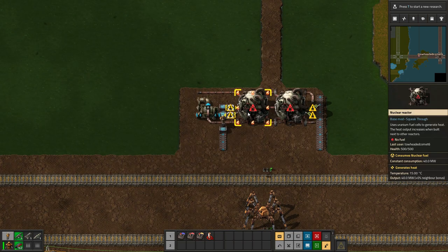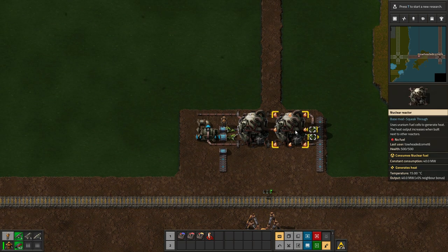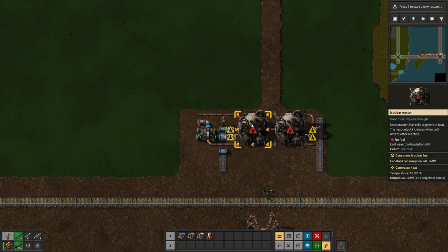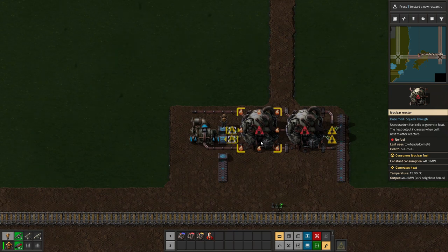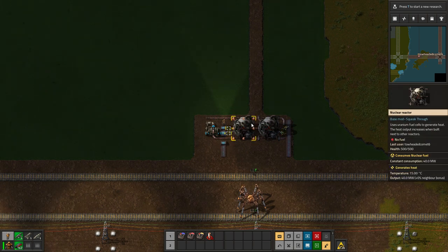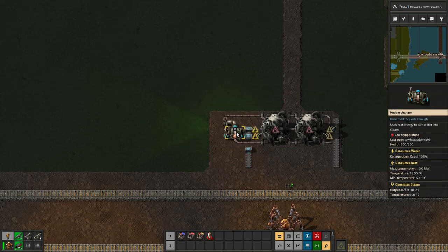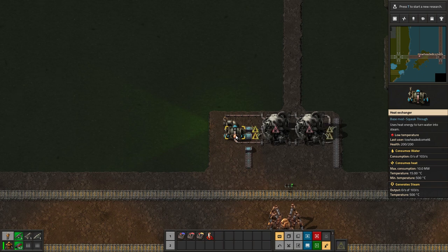Here's where the math comes in: one reactor produces 40 megawatts, but each neighbor bonus adds 100% on top. Each middle reactor will have 3 neighbors giving a 300% bonus, so its power output won't be 40 MW but 4 × 40 = 160 MW. The reactors on the ends won't have the perfect neighbor bonus, but as the whole system tiles each reactor approaches 160 MW. Using that figure, the heat exchanger's max consumption is 10 MW, so for every reactor producing 160 MW you'll need 16 heat exchangers — and I've placed all 16 here.